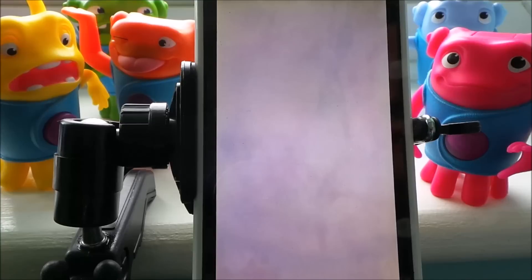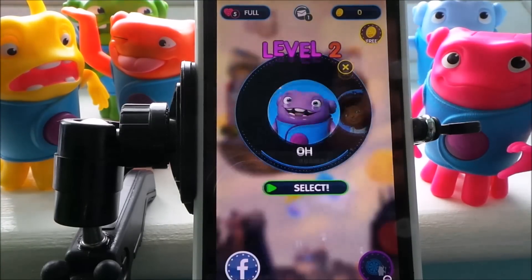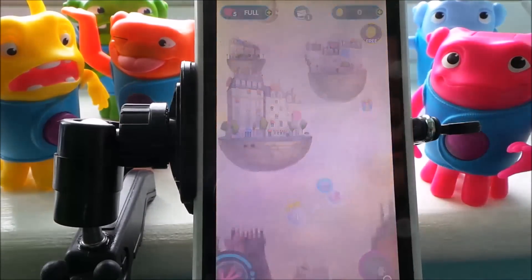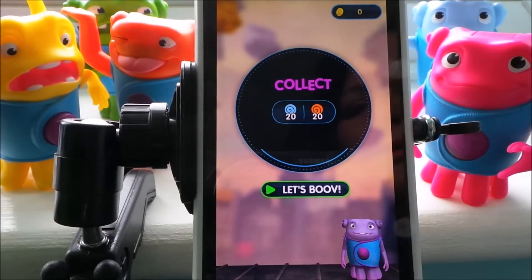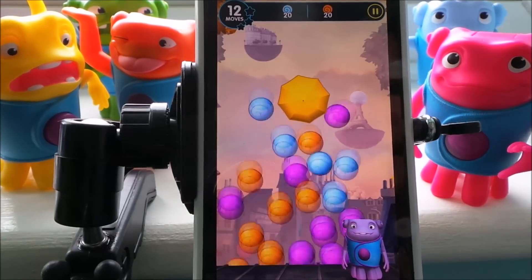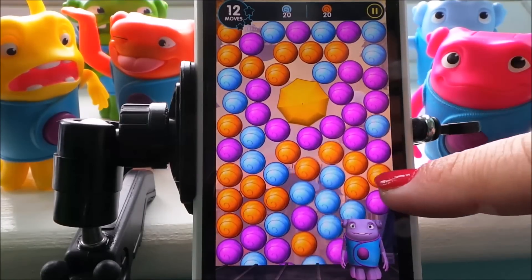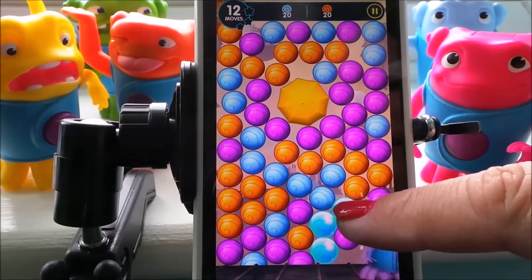You can link it to Facebook if you want and play along with your friends. Now this looks fun. Let's move. We've got to collect 20 blue and 20 orange — let's see how we can do. As you go through the levels it starts to get progressively more and more difficult, so we'll go for the blue first.